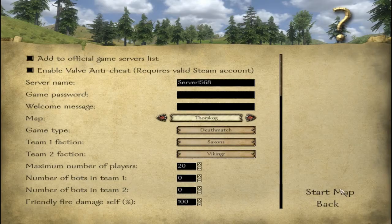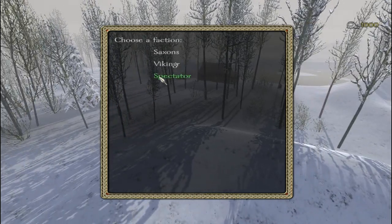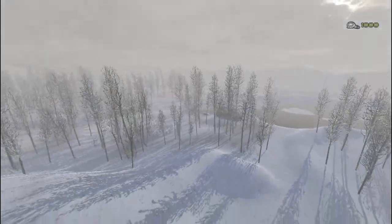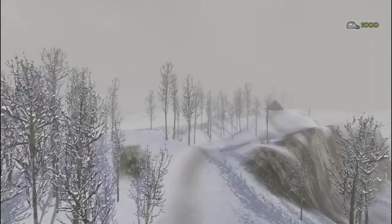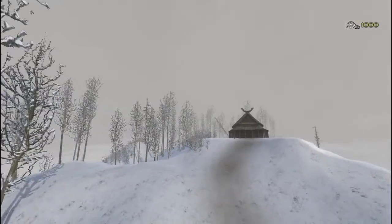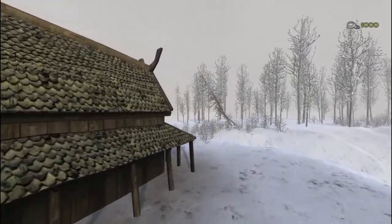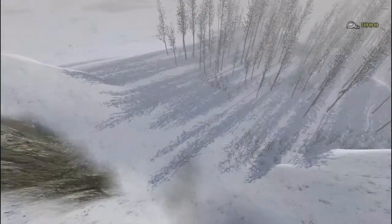Moving on to the fourth map, Thor Skog — I'm not really sure what this is, I'll probably add an annotation when I get the information. It looks like a snow village. This is one of the bigger maps as well — one spawn is over here and the other is on the other side of that firehouse, and then there's a village up here with a nice cliff area. It's a nice snowy map, and I guess there's a shrine here if I'm not mistaken. Some nice model and texture work — props to the developers.